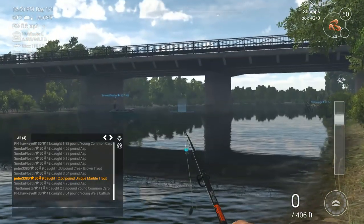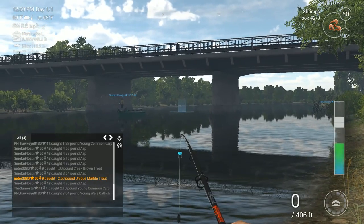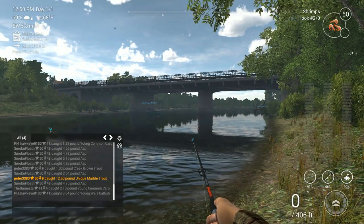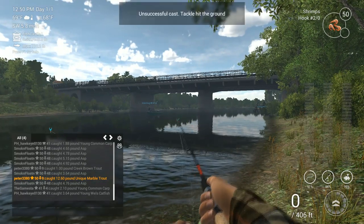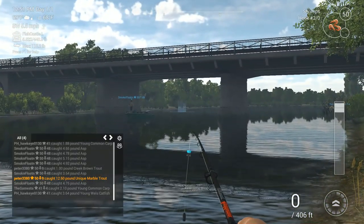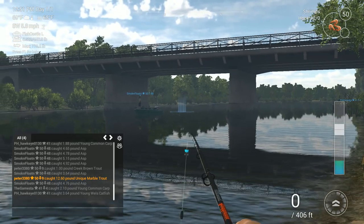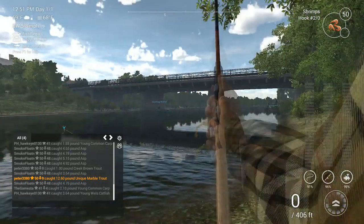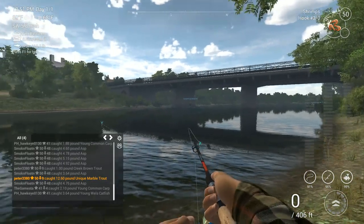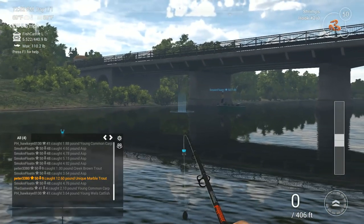I'm going to try to throw this out under this bridge just to see. The thing is, it seems like a lot of times it gets caught on the bridge - and that's exactly what it did. It's really hard to do it unless you've got a boat like that guy over there. He's a level 50 - jesus. It's really hard to get over there. We'll just try to get right in front of it.